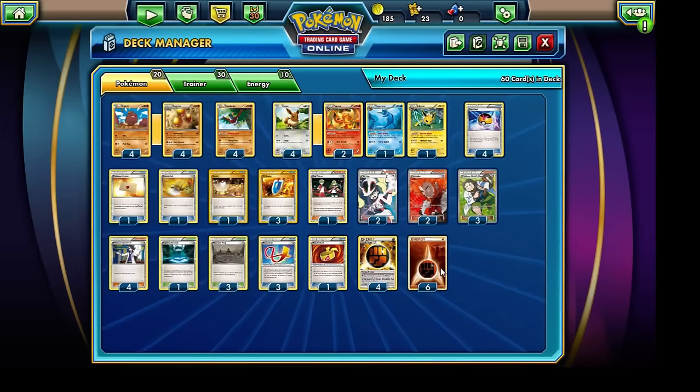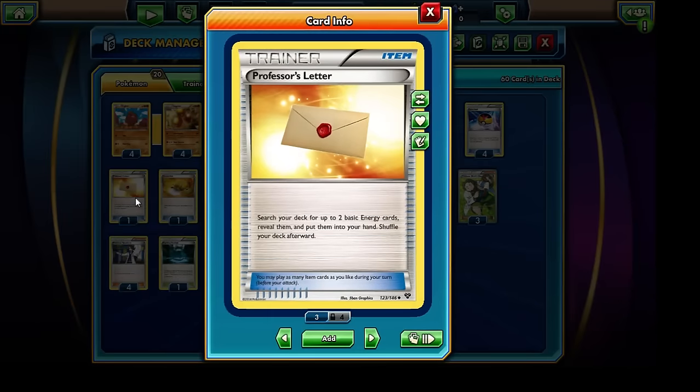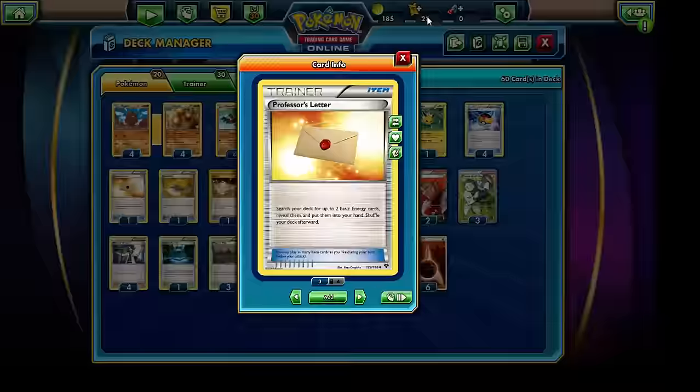We're running a total of ten Energy cards — six Fighting Energies and four Strong Energies. Professor's Letter plays a very demanding role in this deck, because oftentimes we're left without a whole lot of Energy cards. What's fantastic about Fighting decks is the Karina support, which functions like an Ultra Ball and allows us to grab an Item card, so we can use Karina to grab onto that Professor's Letter and alleviate a lot of our Energy woes.